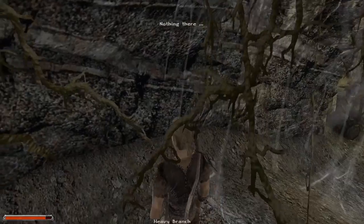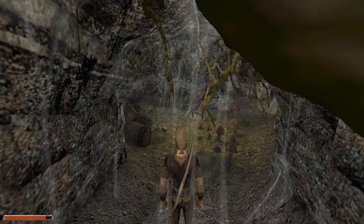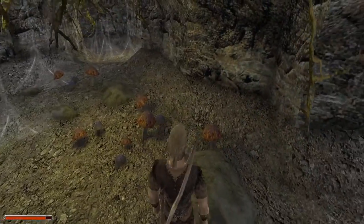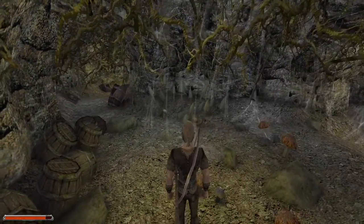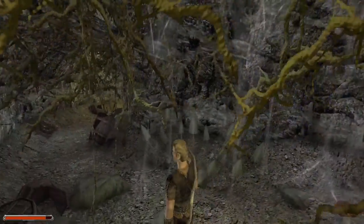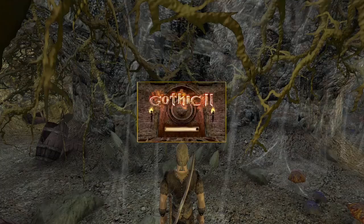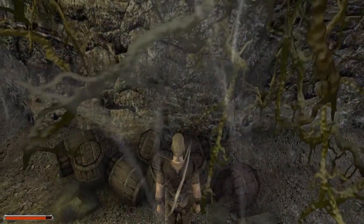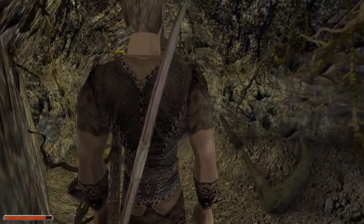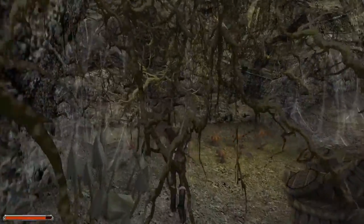I emptied the goblin - I wanted to take the heavy branch because I'm planning to sell as much stuff as I can. What have we got here? This looks a little bit spidery. We got ourselves a dark mushroom - I'm assuming these are ingredients for brewing potions. There are more dark mushrooms here. So we can go left or right. Let's save after killing that goblin. And let's go left. Oh, two goblins there - maybe we don't go left. I'm not sure I'm ready to take on two enemies at once.